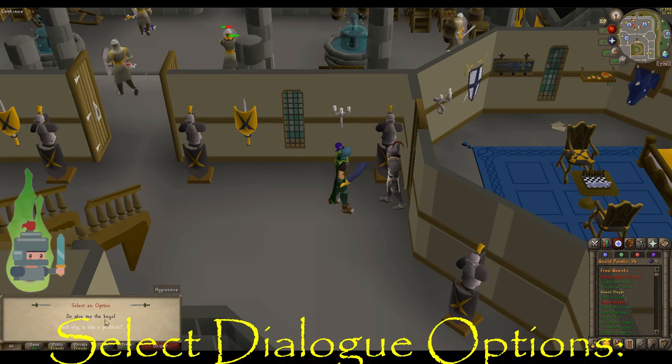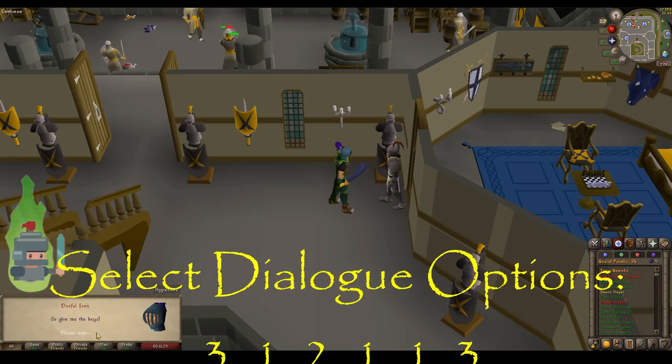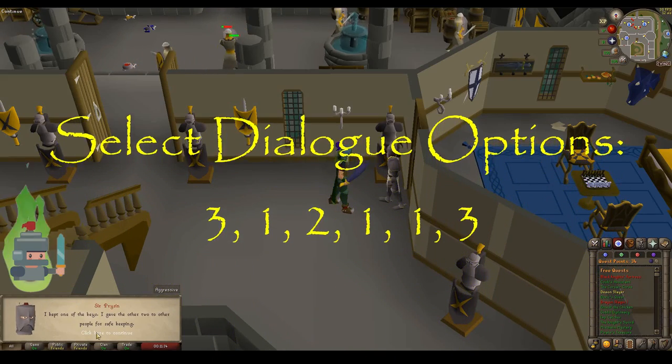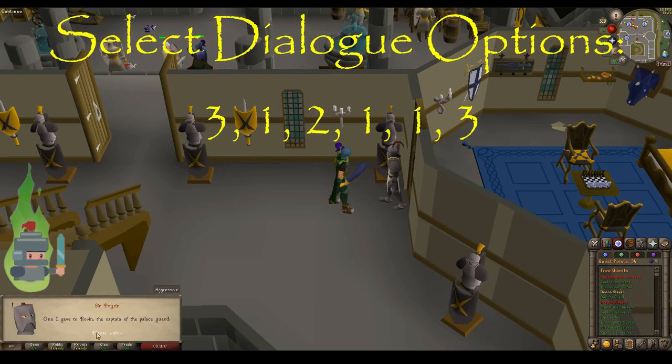The fastest way through the narrative with Sir Prism is to select options three, one, two, one, one, three, in that order. That will complete the narrative with Sir Prism.